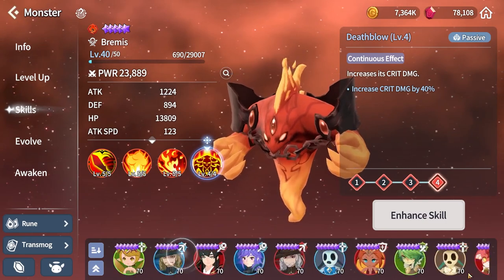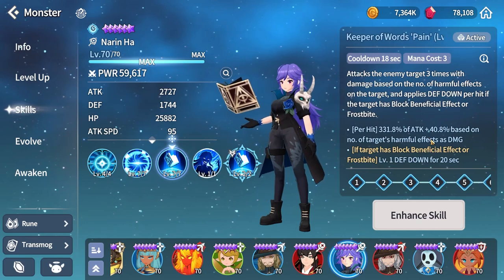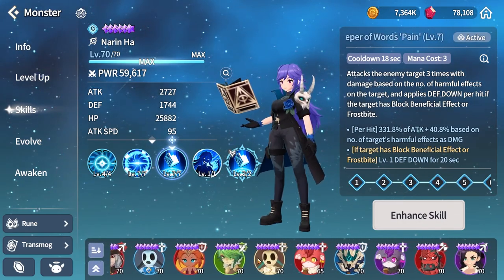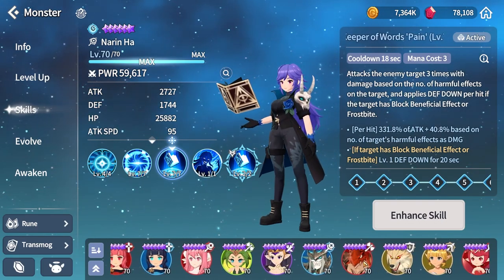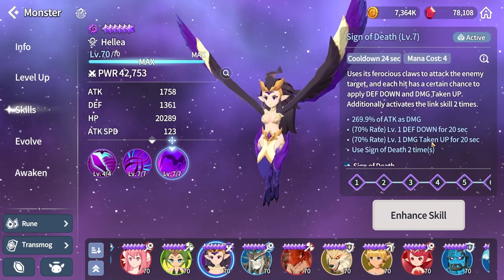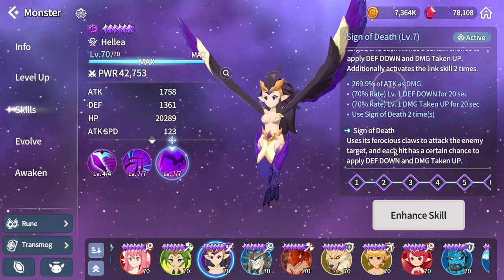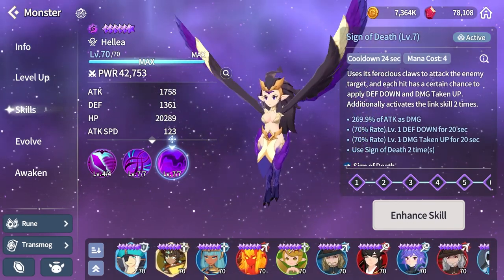Looking at more popular damage dealers in raids - for example Noddingha, which has a multiplier of 1000 plus 120 for every debuff applied. Or Helia - her third skill is 270 and she hits two times, so that's already over 800 multiplier, not even counting the amazing debuffs she does.